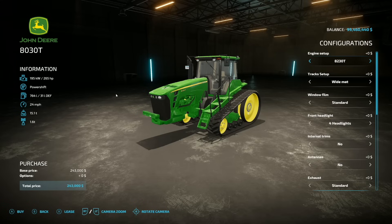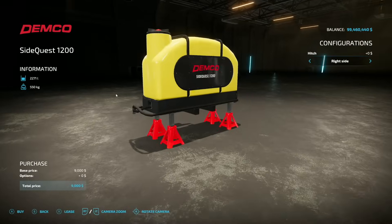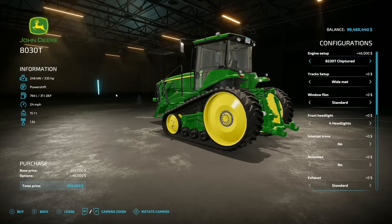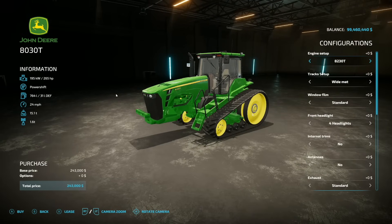Starting off with some new mods for all platforms: first is the John Deere 8030T and Demco Signed Quest 1200 tanks — a very cool little setup. First off, we have engine options: a 265 horsepower engine that we can chip up to 335, and we also have 310, 380, 335, and 445. Those chip tunes are actually a little more powerful than the next model up, which is why it bounces around like that.